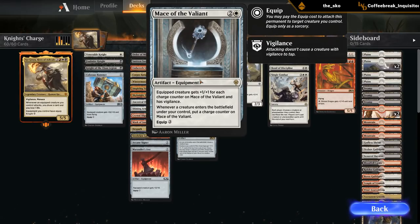Mace of the Valiant costs three mana; the equipped creature gets +1/+1 for each charge counter on the mace and has vigilance. Whenever a creature enters the battlefield, put a charge counter on it. It's a little slow to get going, but over a longer game it can become quite powerful.